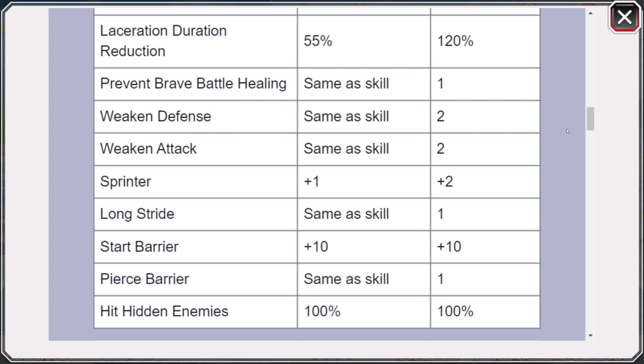Moving on, let's talk about what we do actually have. Sprinter plus one and Longstride — very cool. Pierce Barrier and Start Barrier are kind of throwaways. The only use for Start Barrier I can see is for your Max Transcend SP characters. If you're using a Max Transcender, for example the 10 Years Later version of Ichigo, it can be pretty good — but only if you go against a team without Tsukishima or Drugum. I've seen people saying they'll put Start Barrier onto Drugum and Tsukishima — don't do that. The Start Barrier is going to wear off before the invincibility does.